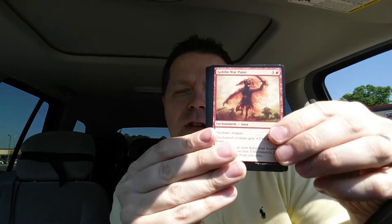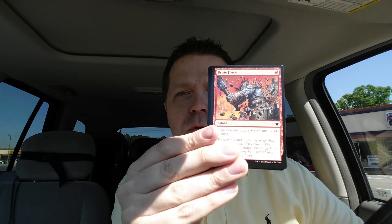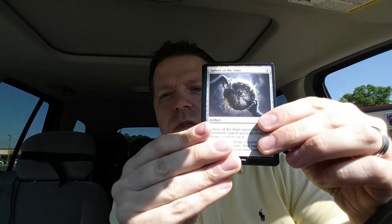Goblin war paint — you would have to have a Daybreak Cornet if you ever want to cast Daybreak Cornet. Narlid pack, brute force, sphere of the suns — I always like me some sphere of the suns.